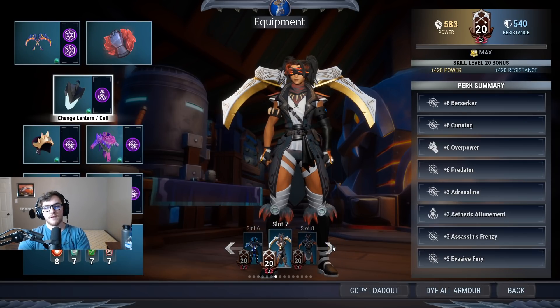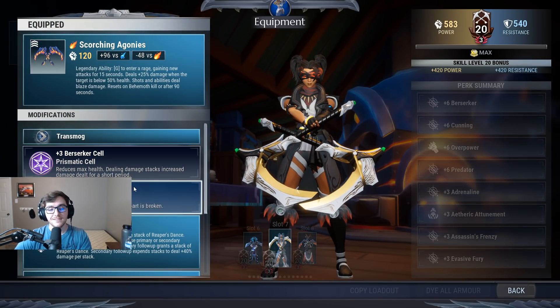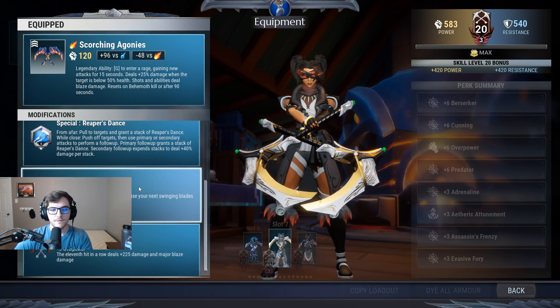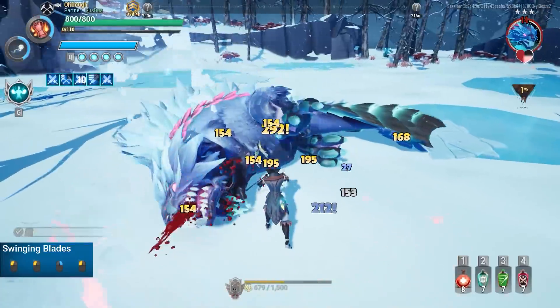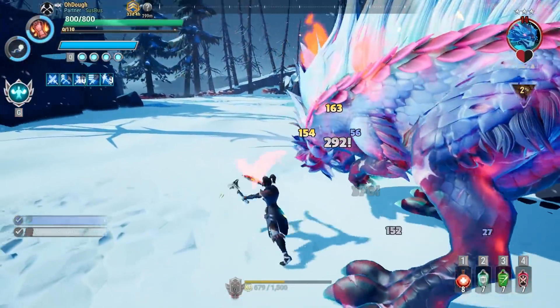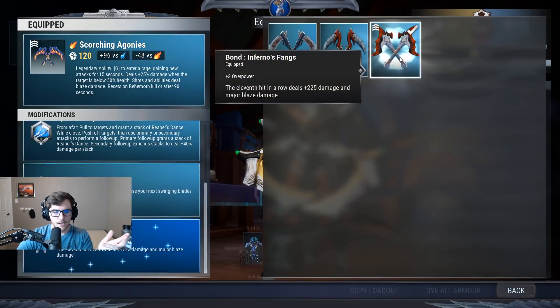Next up, we have a Hellion Flawless Discipline build — fat damage is the goal. We have the legendary Torgataro chain blades, Berserker, and Assassin's Frenzy. If you're using this build, you don't want to be in solo because you won't get many part breaks and Assassin's Frenzy is worthless in that case — change it to Adrenaline. Same special, but the modifier changes: if you use Hellion chain blades you must be using Serrated Blades in almost every scenario. When using Serrated Blades, you just spam Swinging Blades — the little ballerina spin — and the only time you don't is when you have to dodge.